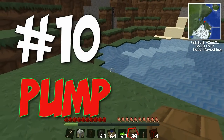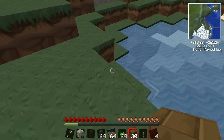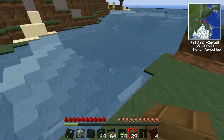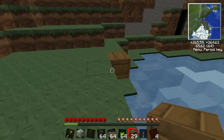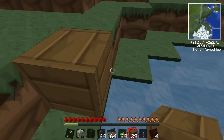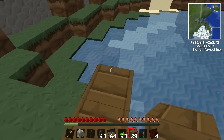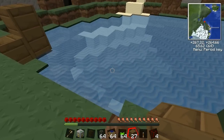So at number 10, it's the pump. Now, I know what you're thinking — a pump? That's not particularly terrifying. How has that made it into our top 10 technological terrors? Well, at number 10 it's the weakest, so it's not especially devastating. But a pump all the same can be quite devastating on the environment.